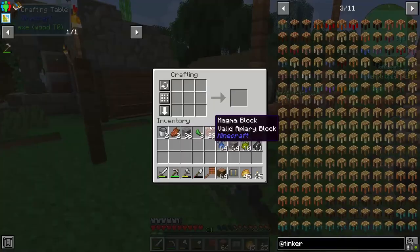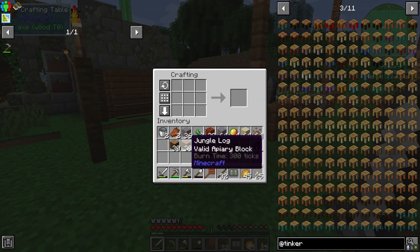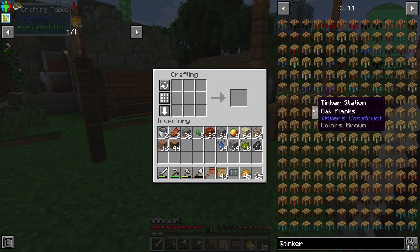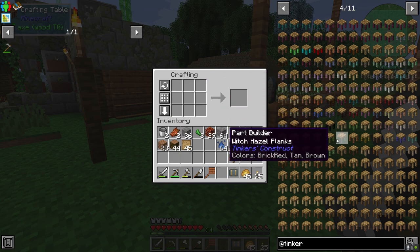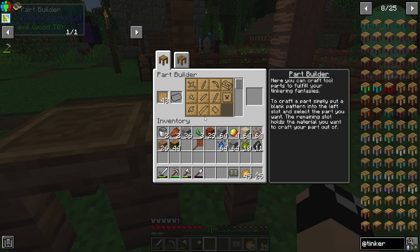So that's what I'd like to work on today and we're going to dive right into it. The very first thing we're going to do is get ourselves a handful of patterns, then the tinker station, and the part builder. So the way it works now is we put the patterns in here and we can choose what we want to make.